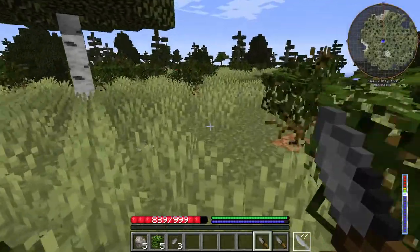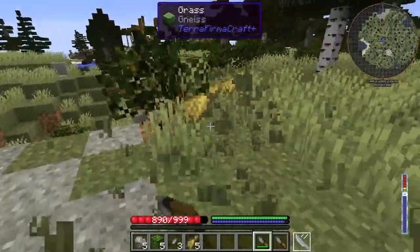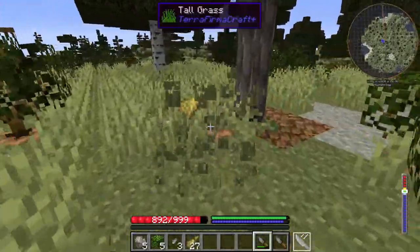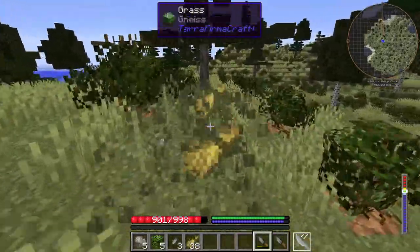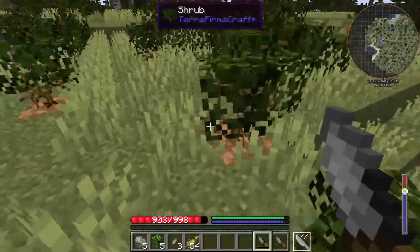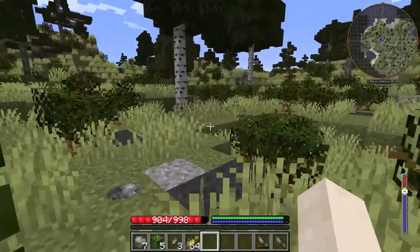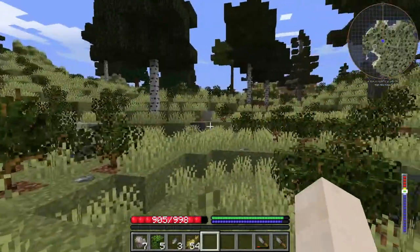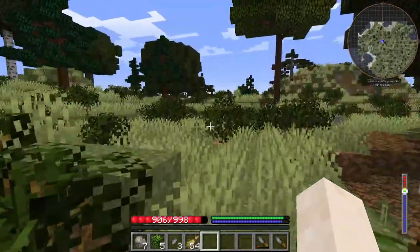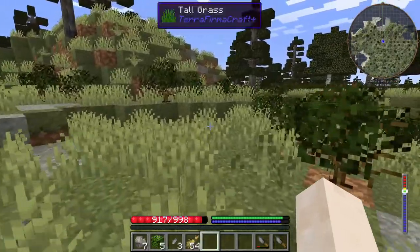We've got some stone knives. Now the next step will be to get some straw. If you have a knife in your hand, just left-click on any grass and it will give you straw. It's incredibly useful — it's useful throughout the whole game but particularly as a building block right at the very beginning. I'm not sure what biome we're in — the minimap says Pykeel's Edge, but I'm not sure how accurate that is.